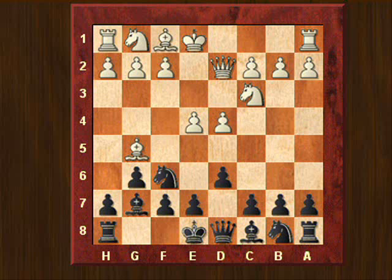So White plays Bg5, Qd2, and castles queenside. One of the best things for Black to do here is to delay castling. Because if Black castles now, then White has a clear direction to attack. If you simply delay the castling, it doesn't make sense for White to start a kingside attack if the king is not there. That's why c6 is a good move here.